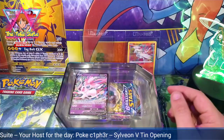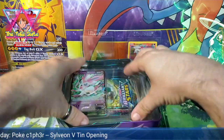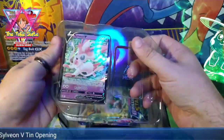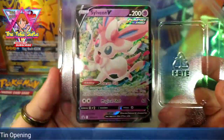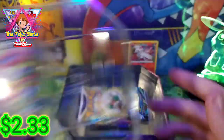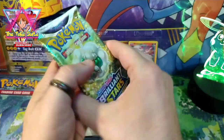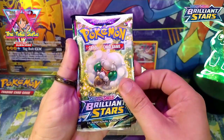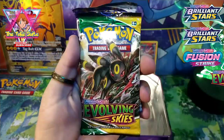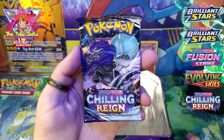We got our Sylveon V black star promo, and we got five packs: Brilliant Stars, another Brilliant Stars, Fusion Strike, Evolving Skies, and Chilling Reign.